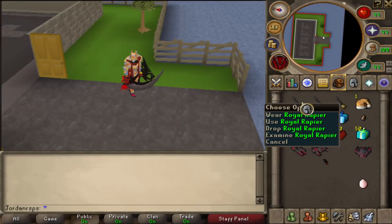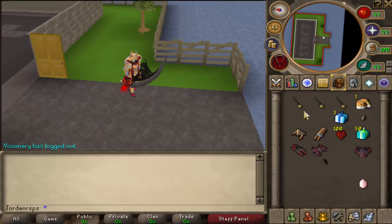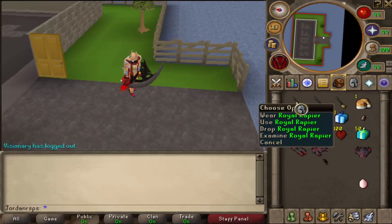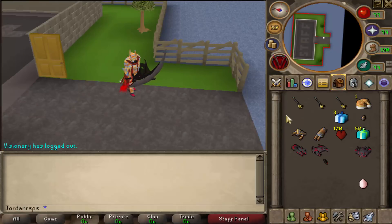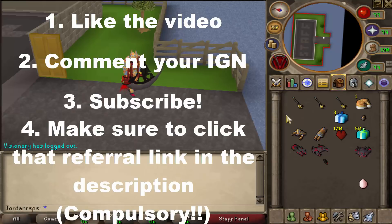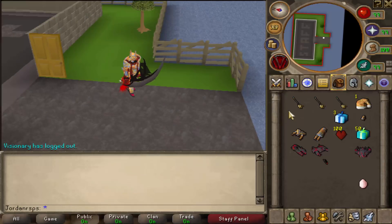Before we start the video, I'm going to be giving away three Royal Rapiers to three different winners, totaling around $150 in the store. So if you want a chance of winning, there'll be three winners in total. All you've got to do is like the video, comment your IGN, subscribe to my channel, and make sure to click the referral link in the description. You must click the referral link.